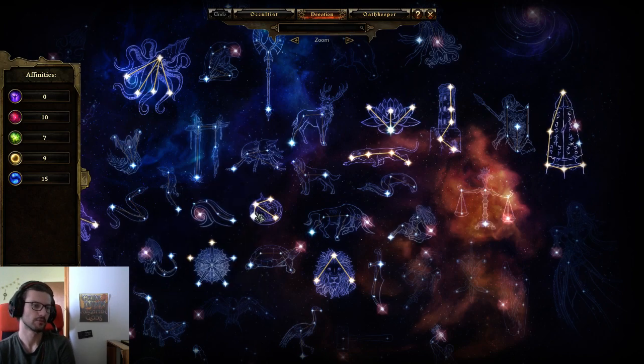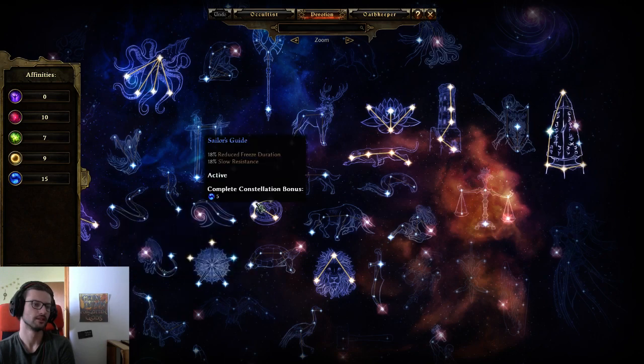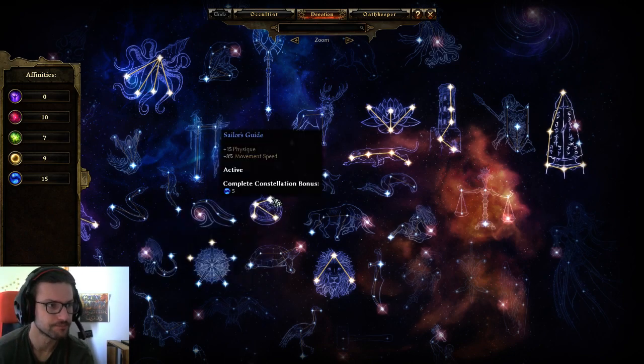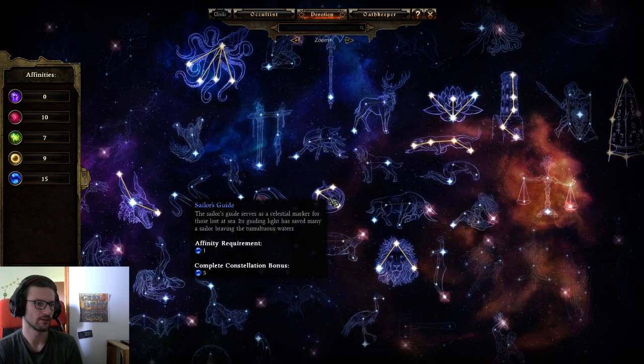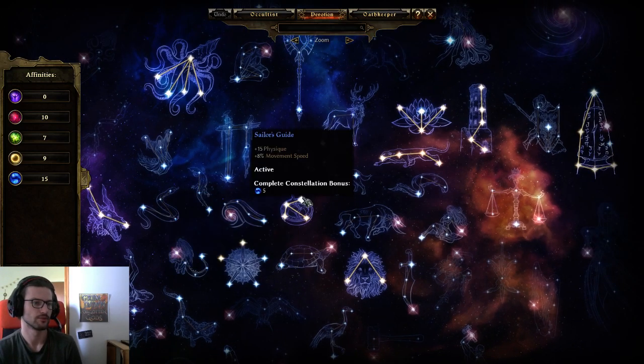Sailor's Guide is just insane among tier 1 blue devotions: it has physique, defensive ability, freeze resistance, and slow resistance — slow resistance is really big — plus physical resistance and 8% movement speed. You can rush Sailor's Guide on literally any build as your very first devotion and it will always be good, especially because of the movement speed early on.